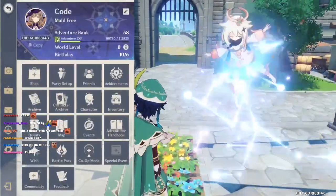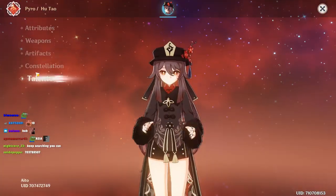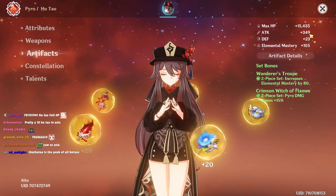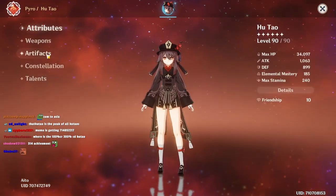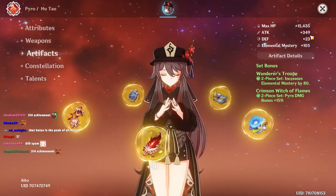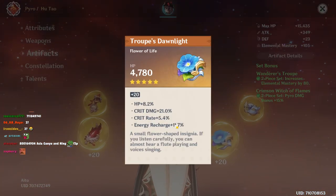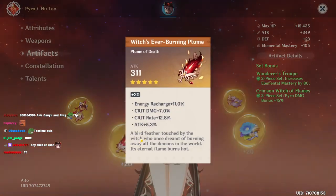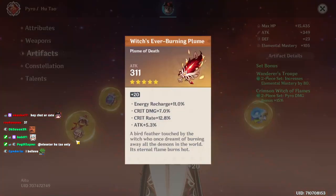Let us move on to EU and then we'll move on to Asia server. Another Crimson Wanderer. C2. 100, yeah. This has no attack percentage. Now this one has zero attack percentage because 311 is the base attack from here. One, two, three, four, five — and four and a half. That's 5, 4 and a half.